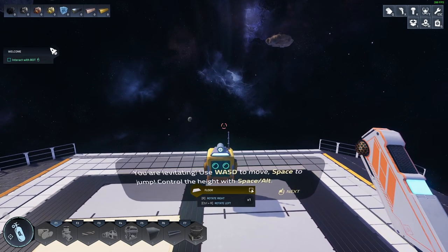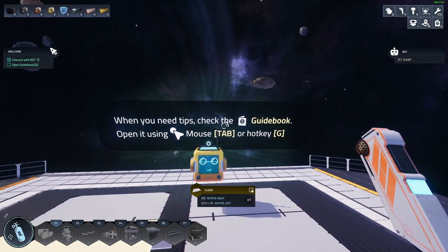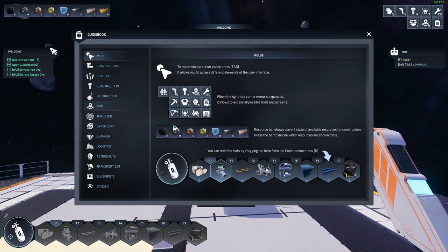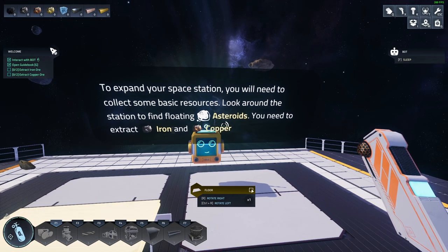What phase mode — oh okay. When you need tips, check the guidebook. Open it using the Tab key or G. To expand your space station you will need to collect some basic resources — look around the station to find floating Astro.